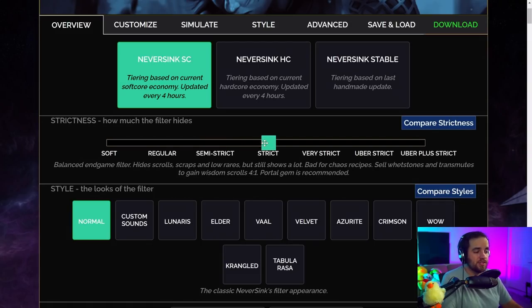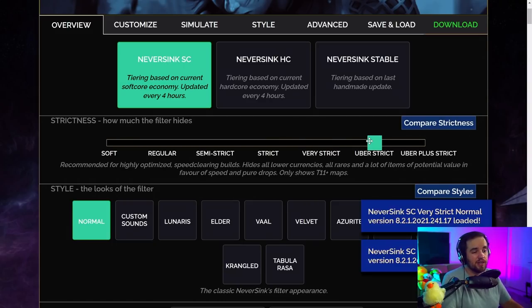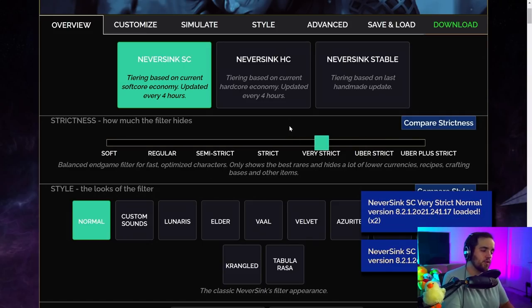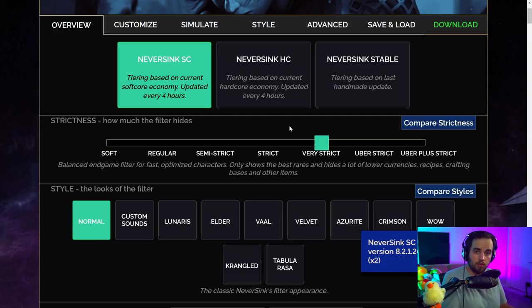As you move into maps you'd probably want to move up towards strict, and then when you move into very high tier maps with some currency and items — say you're spending around an exalt or so on items — you'd want to move up to very strict, and then eventually uber strict when you are at the very peak. We're going to go with very strict right now since we're pretty far into progression this league — we're in high tier maps, high tier currency farming, all that kind of stuff.